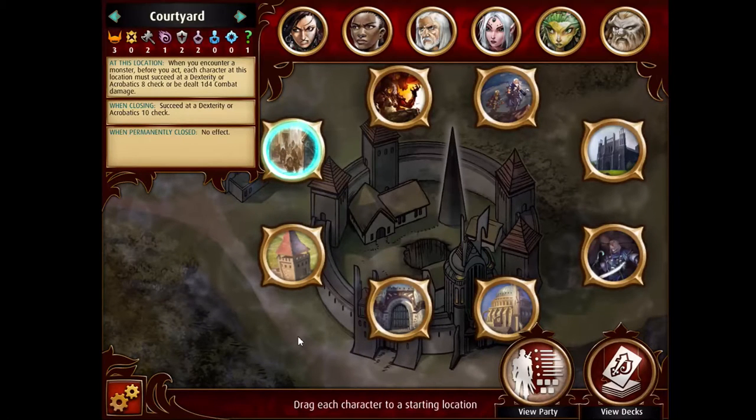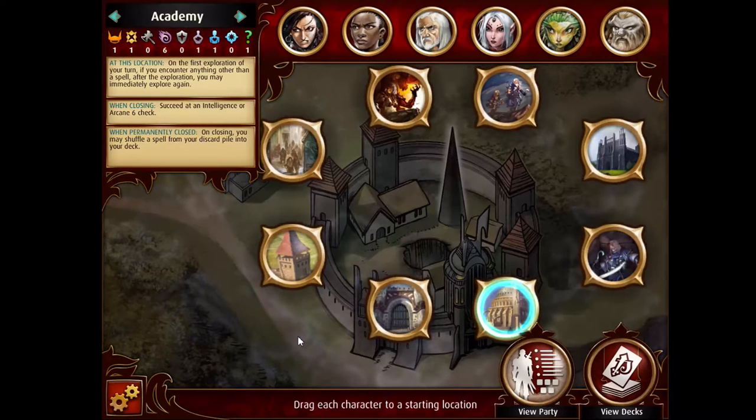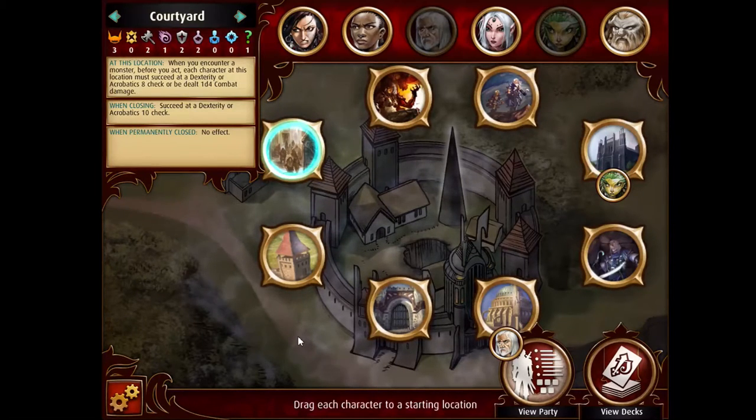Let's see what is the most — let's do some simple stuff first. The Academy is definitely Ezran's jam, and the Temple is always Linny's jam because she likes to explore a lot and pick up blessings. We have the Courtyard here. It's in every single scenario — God, I hate this place.